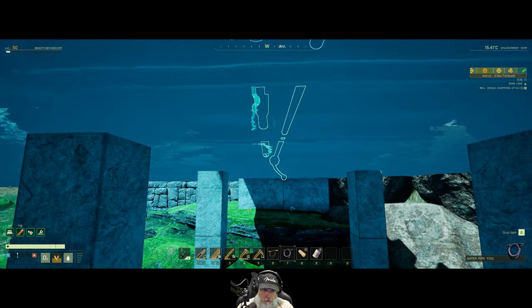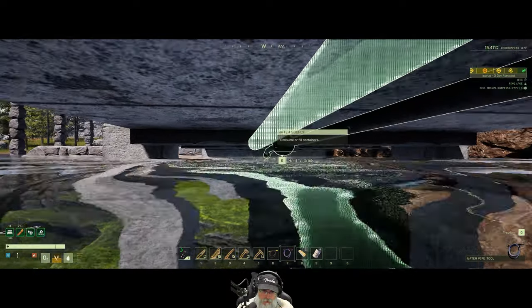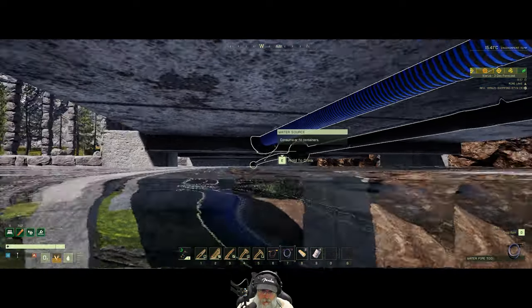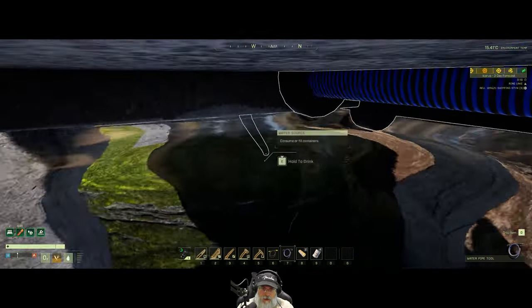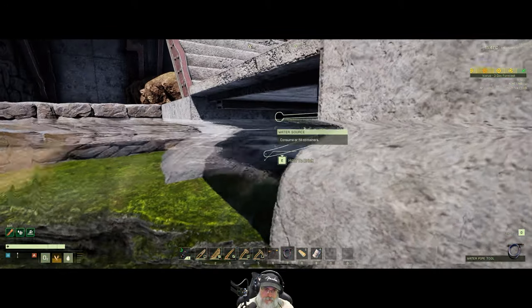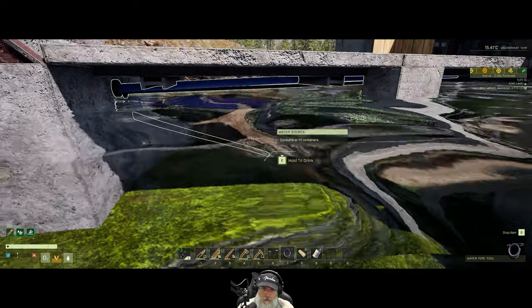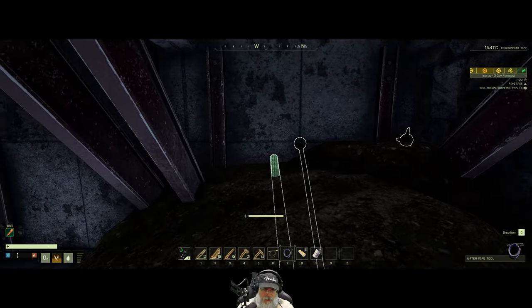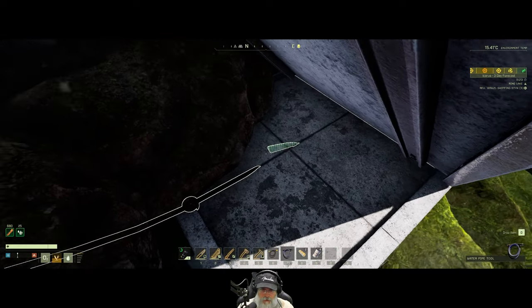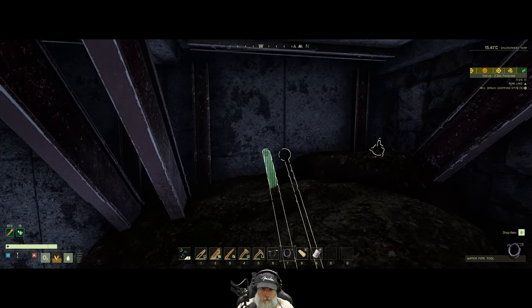Let's connect into that and essentially do the same thing we did with the electrical wiring — bring it to there. It's really hard to do this perfectly straight because of the drift in the water. Let's do that there and then come up this way just like we did before.